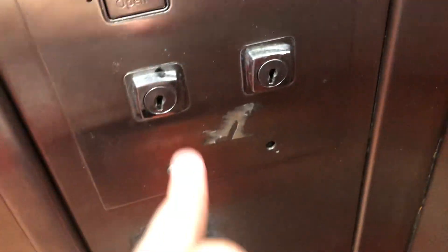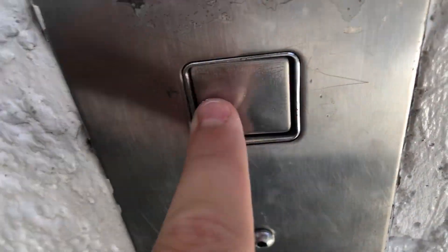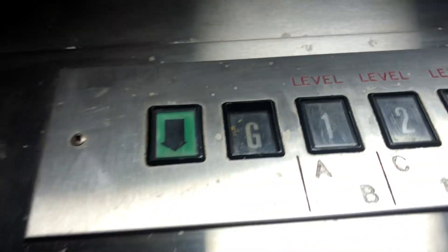Here we are at six, down to ground. C-Mac Cone. Tiling, ceiling. Very nice indicator. Sadly, the button still lights up. Floor G.